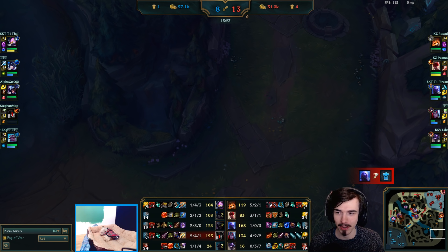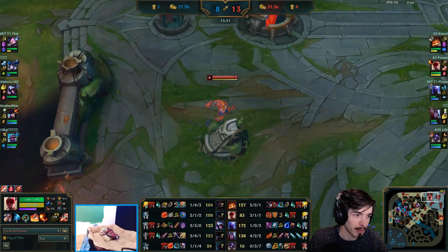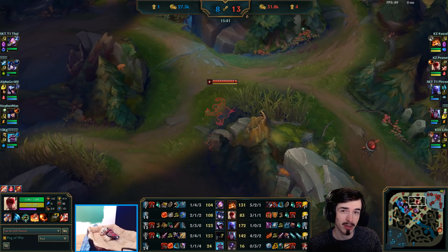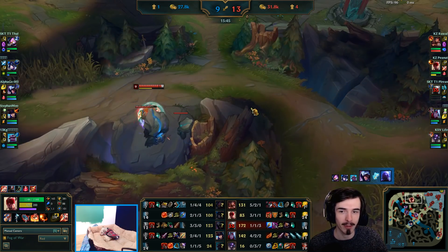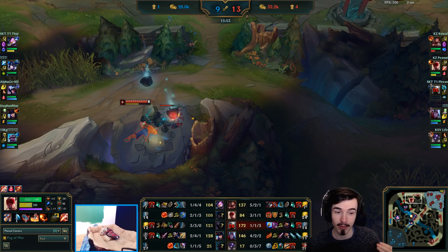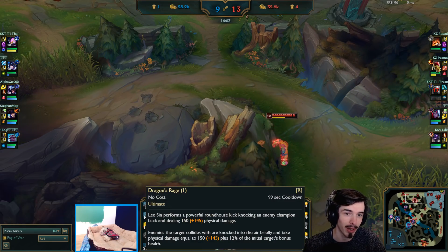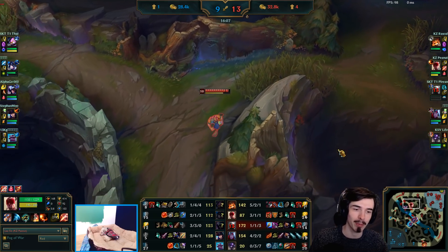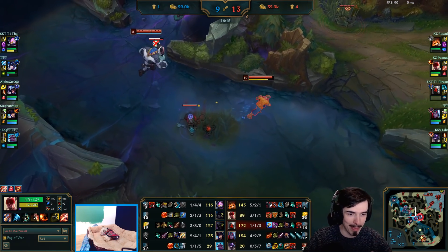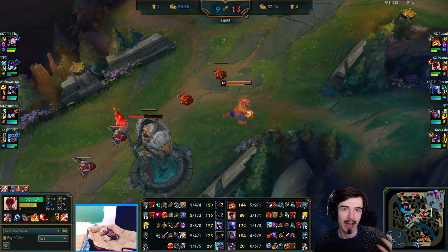Peanut's opting for the tanky build this game, going for that over the Black Cleaver. You can do Black Cleaver second though. Honestly, I don't really like this build too much — obviously Peanut is a much better Lee Sin player than I am — but I would say if you're not playing Korean Challenger, which you're probably not because if you were you wouldn't be watching this video, then you don't have to play pure team-focused builds. For me personally, I get Black Cleaver as my second item 99 times out of 100 unless I'm really far behind, because if you're not playing Lee Sin with that extra damage it limits your playmaking ability. It forces you to play around your team more because they're the ones with the big guns. But if you go Black Cleaver, you have the damage to actually make plays yourself, catch people, have more impact.